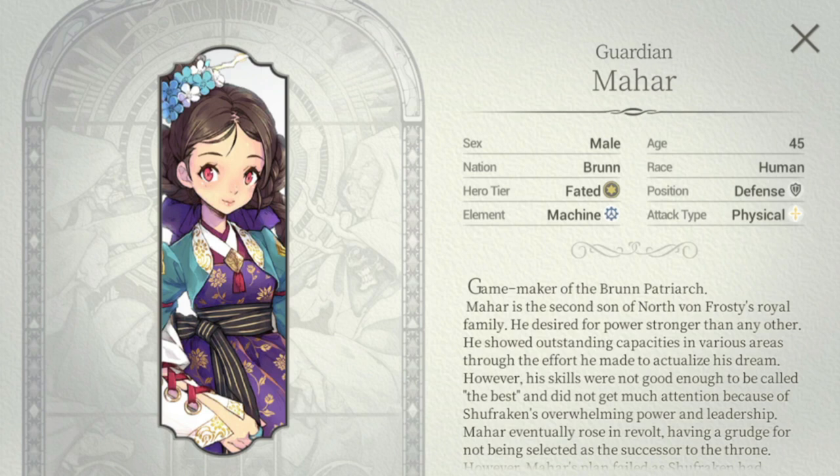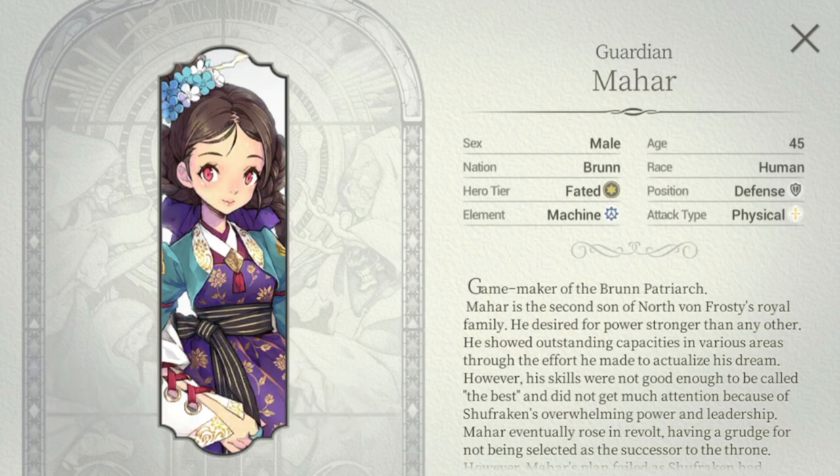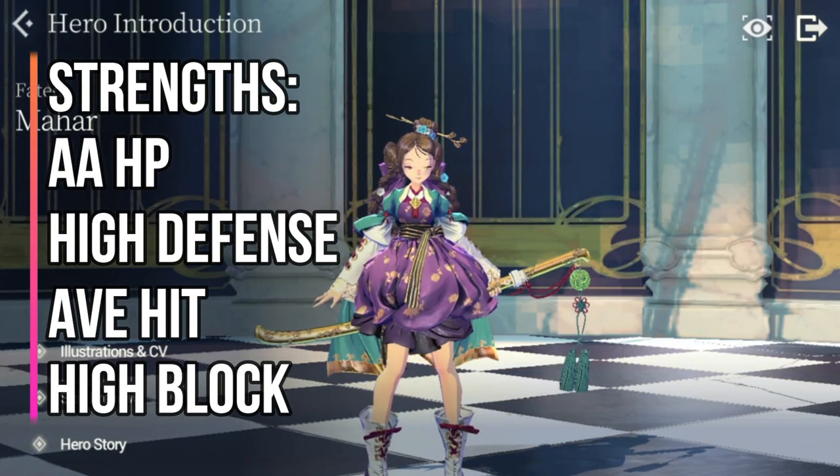Starting at her hero profile: her nation is Brun, her element is Machine, her position is Defense, and her attack type is Physical. I'm not sure why they classified her as Brun because her signature force is under FC Rachel — I'm not sure if they changed it or if it was Brun before.